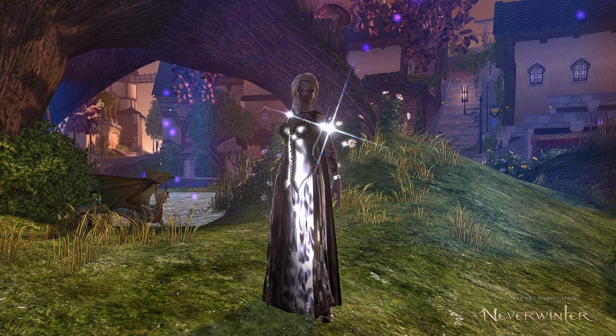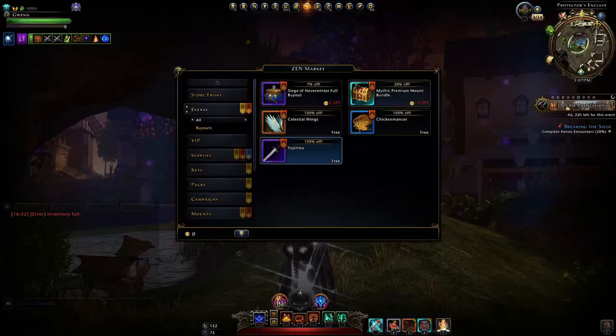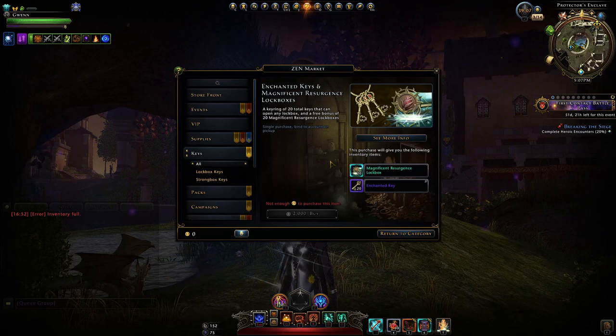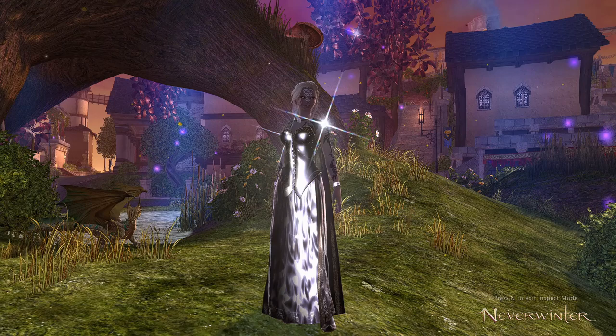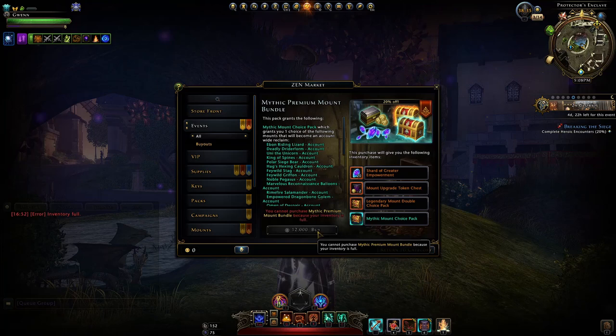Hey and welcome to Neverwinter with Aragon. Right now we have some Zen Market sales and I want to cover whether any of it is of value. These items are available for a limited time this week, from last Thursday until next Thursday. These include the Mythic Premium Mount Bundle, the Straight Insignia Choice Pack, and the Enchanted Key and Magnificent Resurgent Lockbox Bundle. There's also a Wondrous Bazaar sale on a Greater Stone of Health which has not been updated to look mythic, but it is. So let's cover whether any of it is worth it and what's up with the crazy high price of the Premium Mount Bundle.